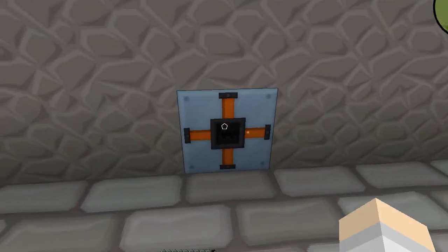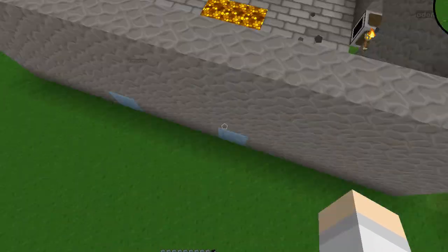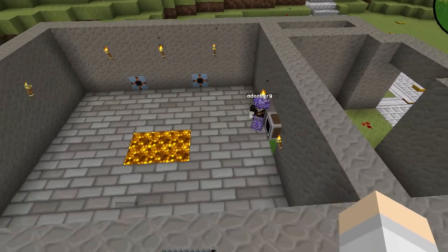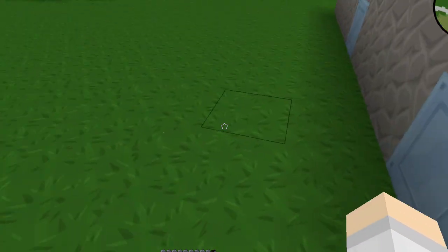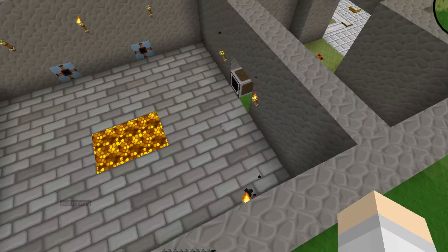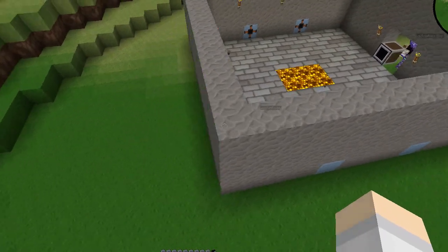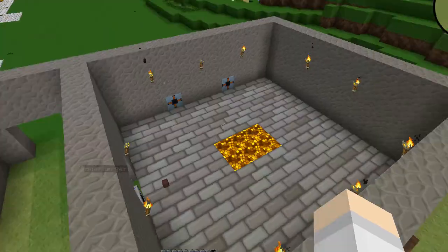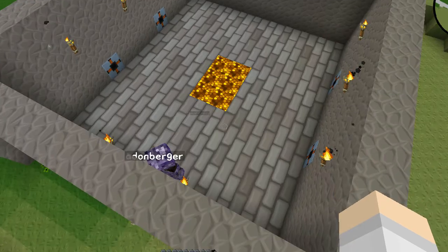Cool. This isn't gonna work though, because I need an output as well. I suppose we'll bring it out the back and just make everything a bit thicker. Alternatively we'll have to do the roof. Let me put a roof on this thing and we'll see if we could do it into the roof instead.